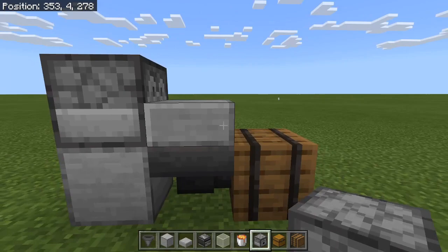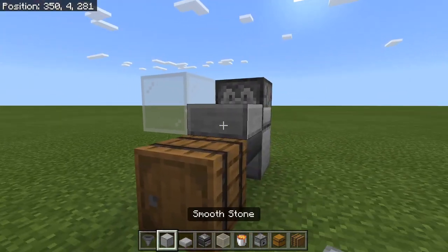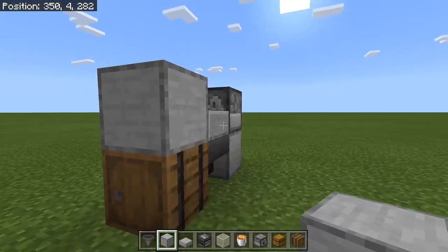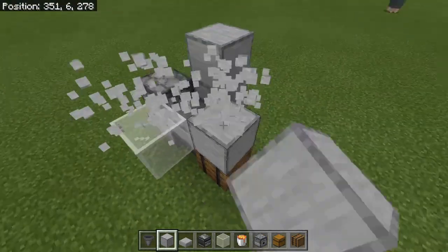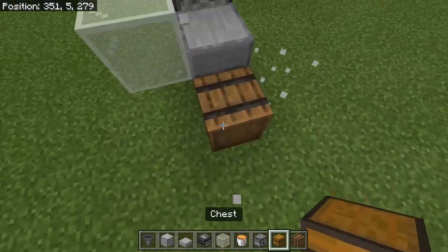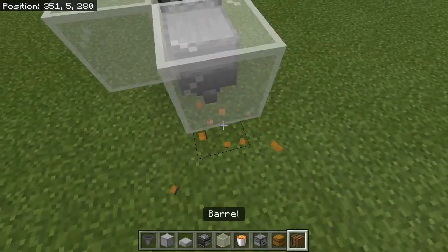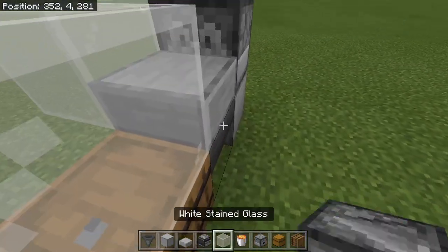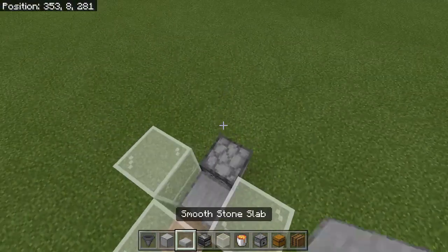Come over here and place a dispenser going into the slab just like that. Then use glass or solid blocks — if you're using a barrel you can use solid blocks, but I recommend glass because you can't see inside with solid blocks. If you're using a chest, you have to use glass so you can still open the chest. I'm going to put the barrel back down and use glass even though I'm using a barrel.